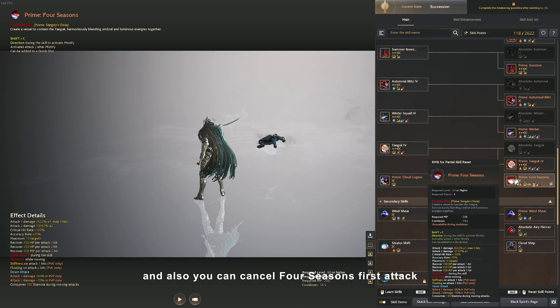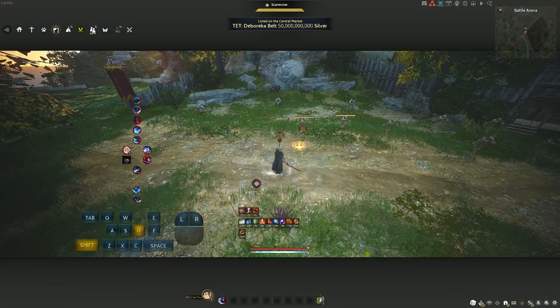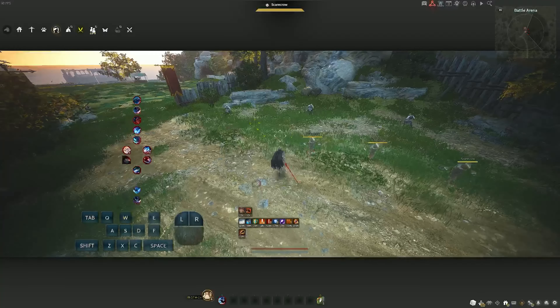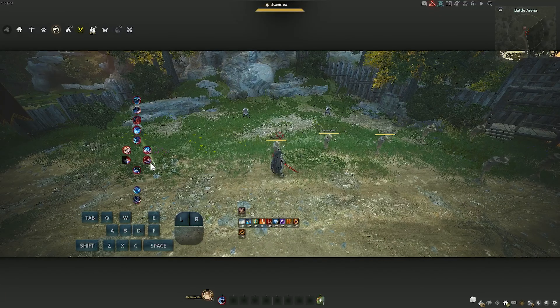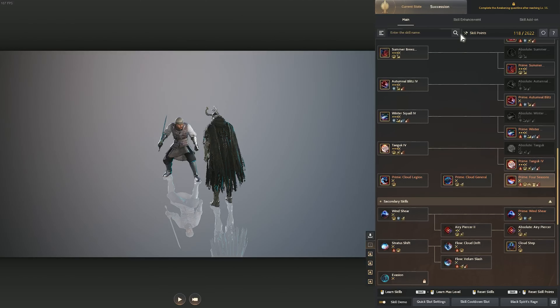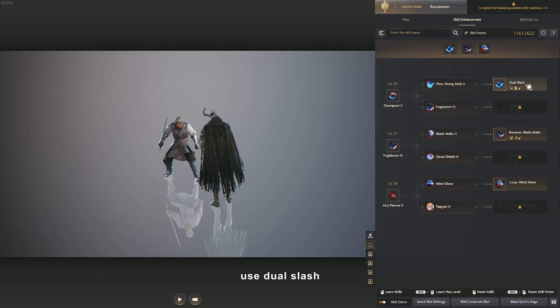You can also cancel out Attack 1 by using Status Shift. We have our skill enhancements and durable skills here. I picked them to finish off mobs - I use the Dual Slash.